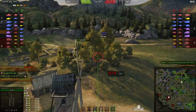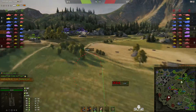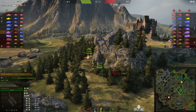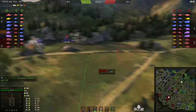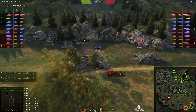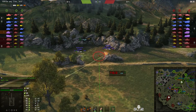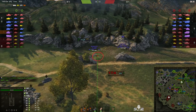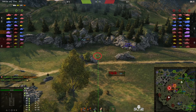His team is doing rather well — it's 14 to 11 at the moment. He's focusing all his energy on the south of the map. If he manages to capture this area, his team should be able to sweep around to the west and north, helping to take out the enemy in the strongholds in the town and the heights above.